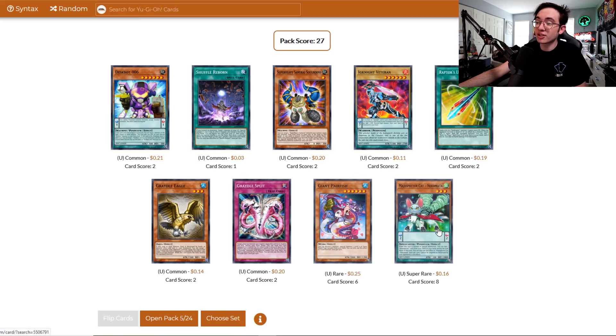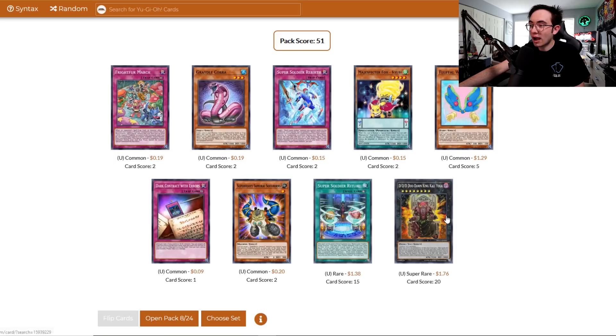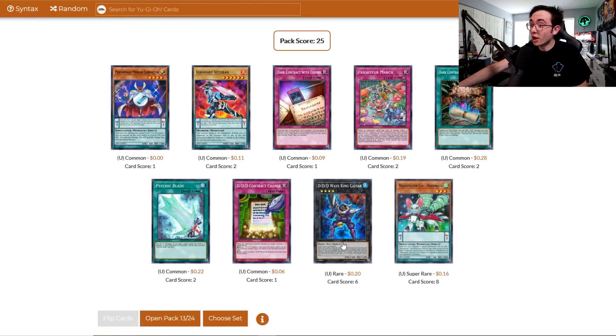Still no Kirin yet — speaking of Kirin, there he is! Kirin is an awesome card to pull. Yada in the pack too. Kali Yuga — super rare Kali Yuga. As cool as it is, I don't think I'll be playing that. Another Nekomata! Things are coming up. We got a couple Cubase and Yada so far, but we gotta get one of the big dogs. We got a Kirin; now I need to get a Bumbuku.